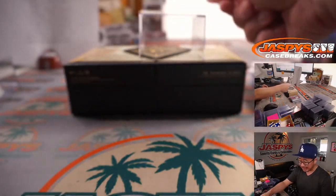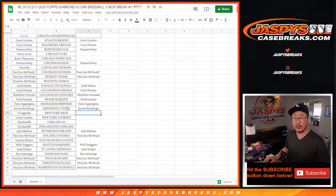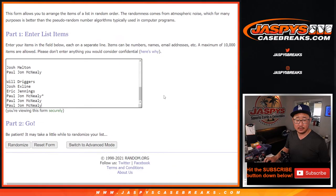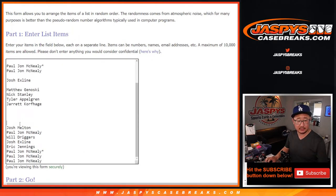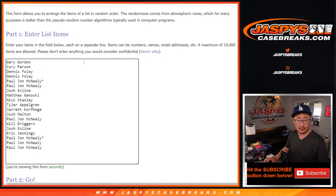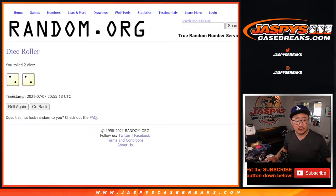And that's a one-box break of 2021 Topps Diamond Icons Baseball. We've got a few more in the store, so check it out — all three remaining ones also have the Hit List promo. Let's take out the Angels since Corey just got the Angels. So if you didn't get a hit, let's gather all the Hit List names, pop them into a new list. The top two names after four randomizations will get a $50 break credit code from jaspyscasebreaks.com. Check your emails, check your spam folders.